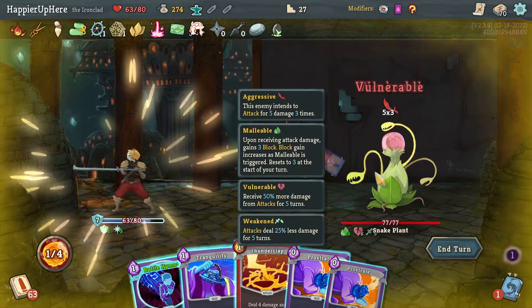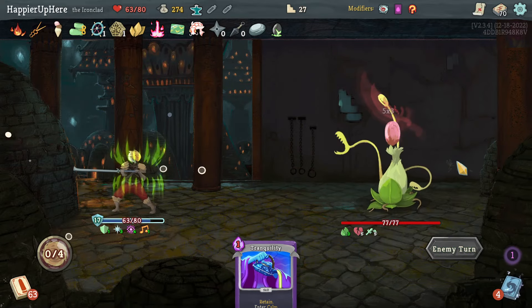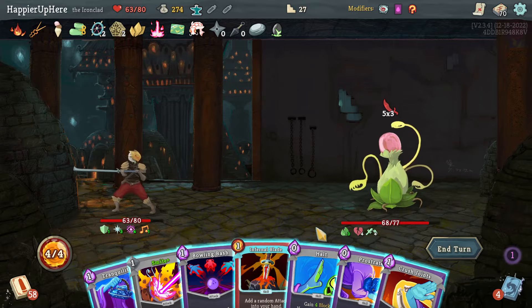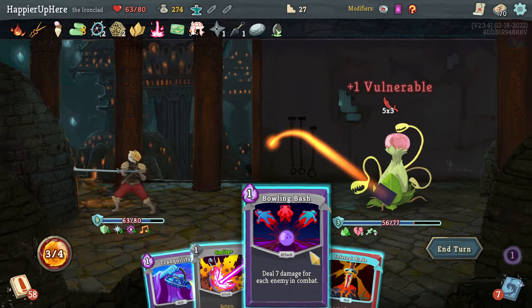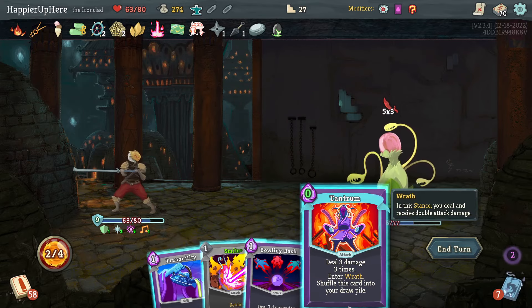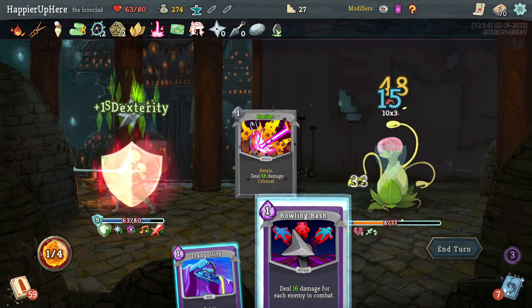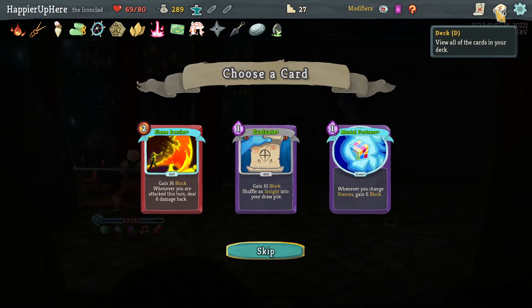Got Toxic Egg — whenever you add a skill to your deck it's upgraded. Very nice. Got the Snake Plant attacking for 21 — this is why I took Shockwave. Let's do Shockwave, Sanctity, two Prostrates to be fully defended, and Battle Hymn. Another 15 incoming. Prostrate, Crush Joints, Halt, Infernal Blade gives Tantrum — 24 damage doubled to 48 with Bowling Bash — just barely enough to kill.